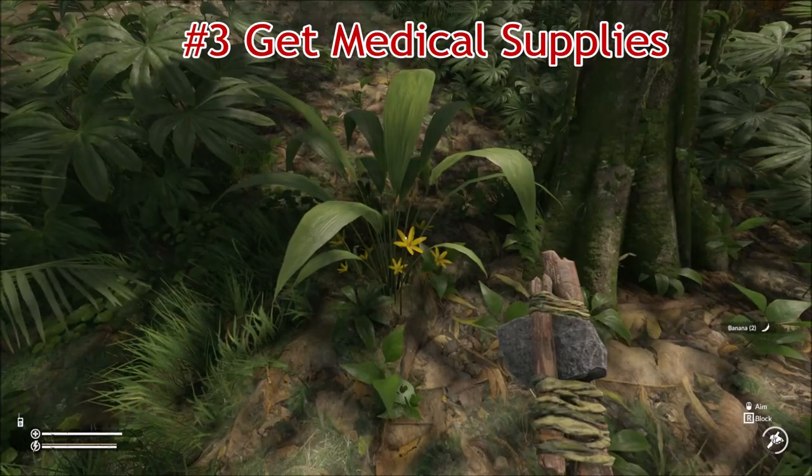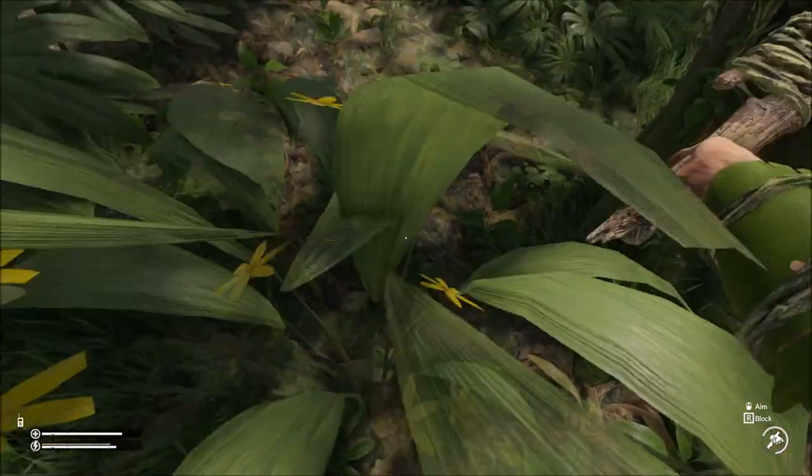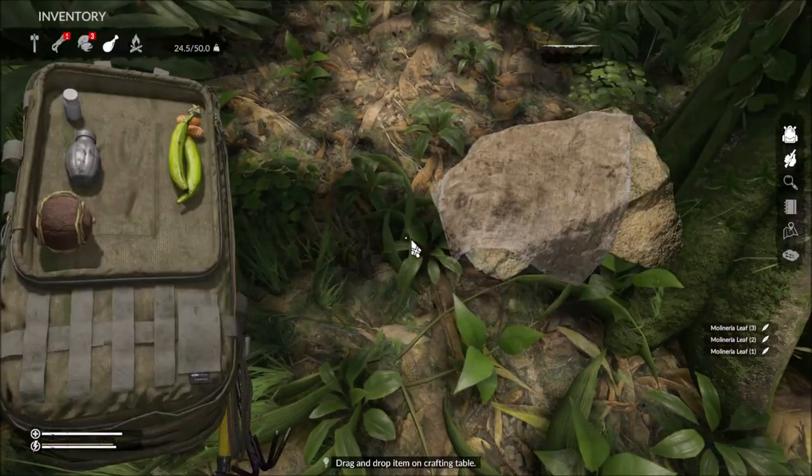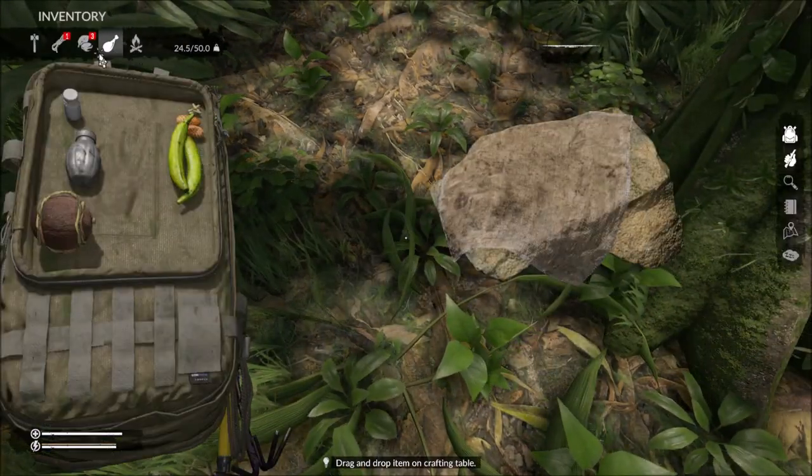Number 3: Get medical supplies. The jungle is dangerous and you will be stung, bit and cut. Gather a few of the following resources so you are prepared.